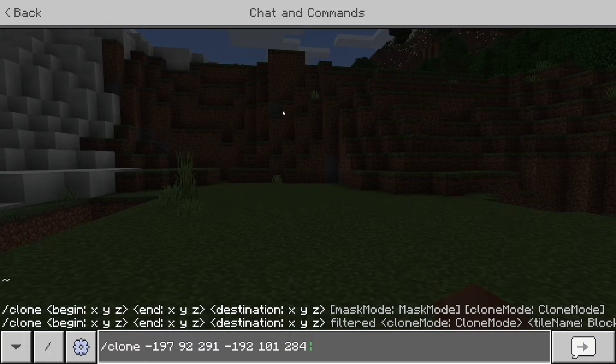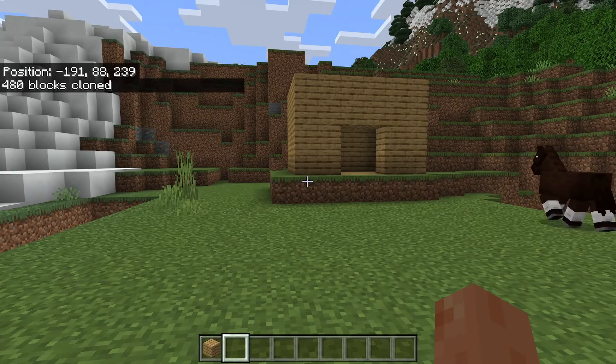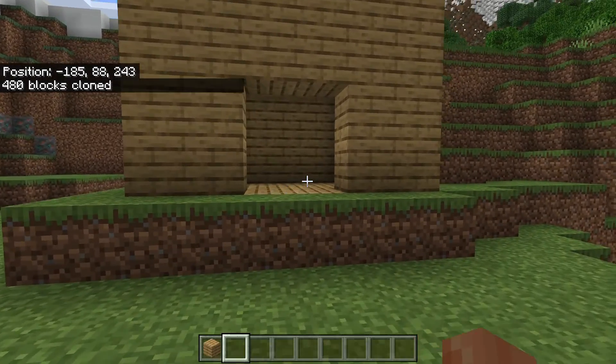Finally, enter the coordinates of where you want to paste it to. For me that is -180, 88, 240. Then hit Enter and just like that we've pasted it.